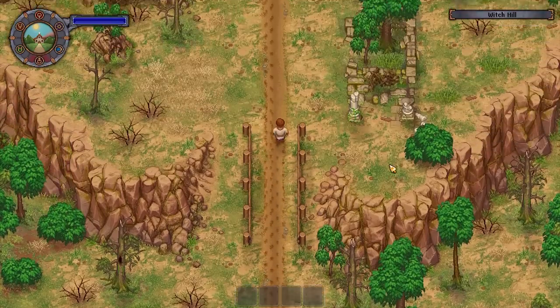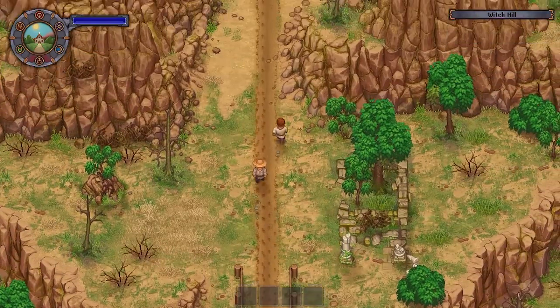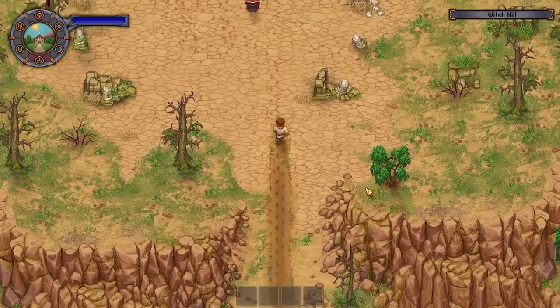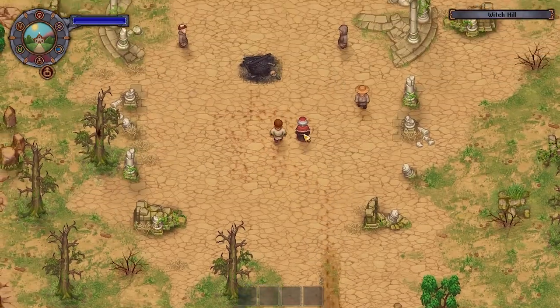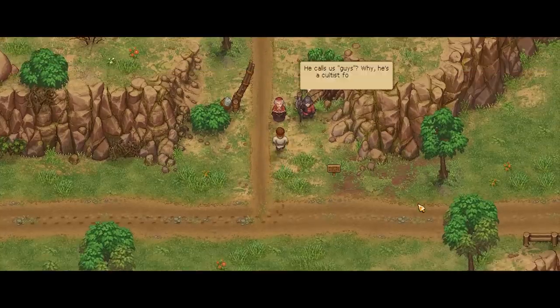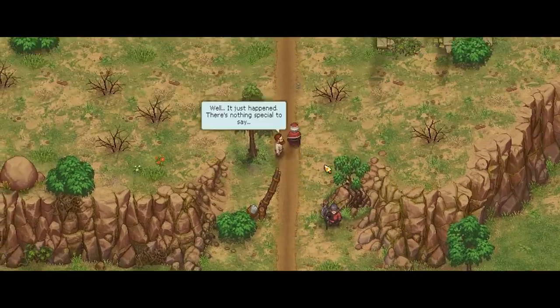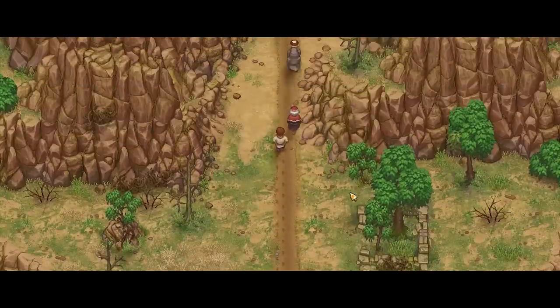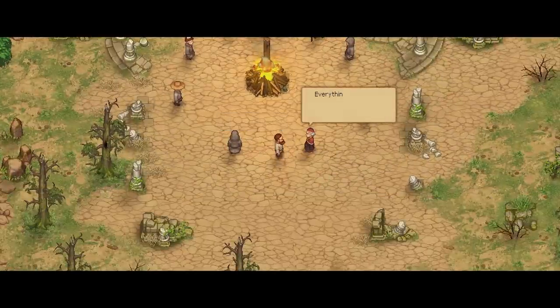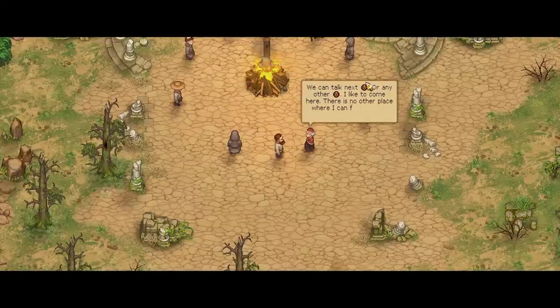The second way to gain access to the vineyard is by completing the first two tasks on the inquisitor's plotline. He can be found up at Witch Hill every day of wrath, which is the symbol I'm showing there. The very first time you go you'll get a little cutscene, and the very first task will be to watch the first witch burning and then come back a week later for the second. After completing this you'll get ten happiness from him and also a new task which is a little bit more complicated.